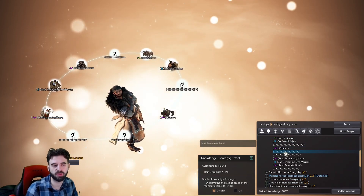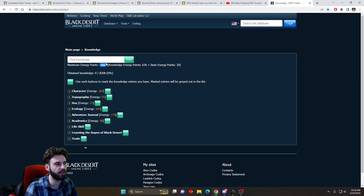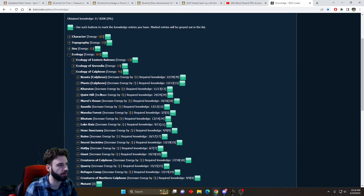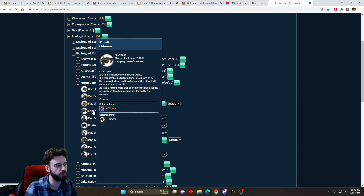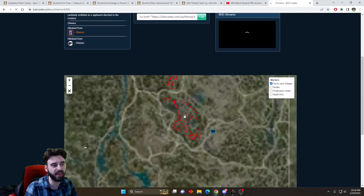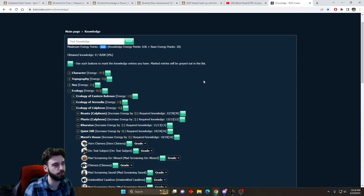If you haven't obtained the knowledge for some of these different categories, you can click on the item and click the track button to mark it on the mini-map, or you can head over to BDO codex and follow the same exact path. So in this case I was looking for Ecology of Calpheon and then Marnie's House. You can hover over it and it should bring up a map, and if it doesn't you can just click on it — it'll show you where in-game you go to find that thing. I'll link the BDO codex page in the description below.